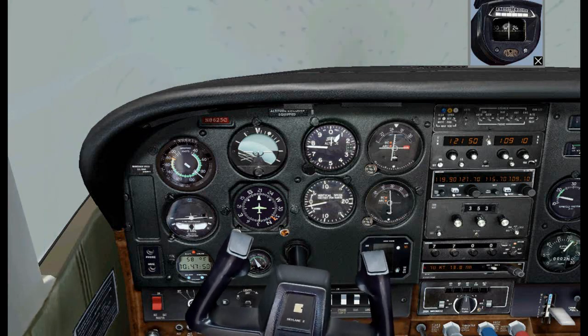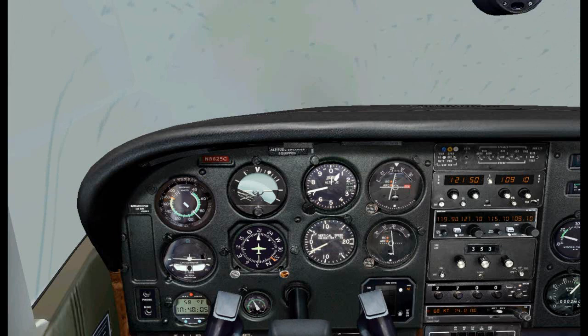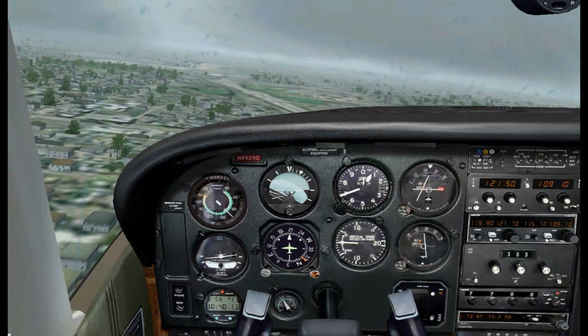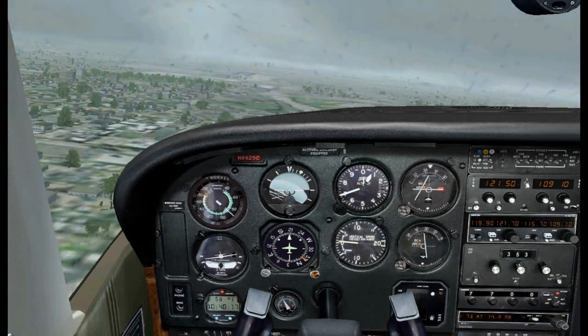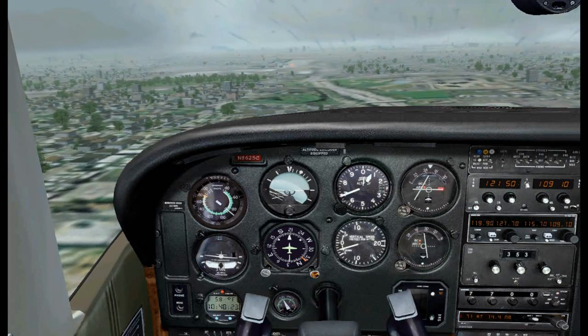Localizer needle is close enough. Descending at 500 feet per minute. We are at 700 feet. We've got 10 seconds to go. There is the airport to my left — let's not climb back into the clouds. Let's keep the airport in sight the whole time.